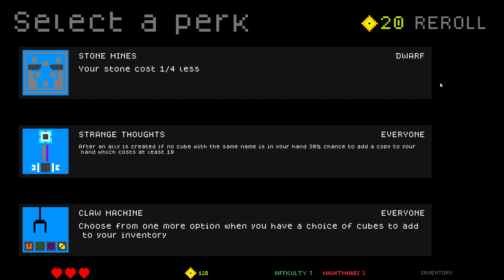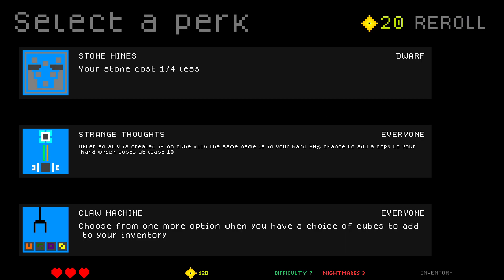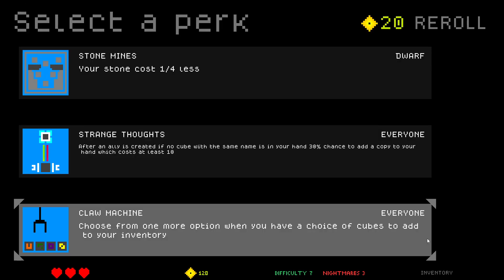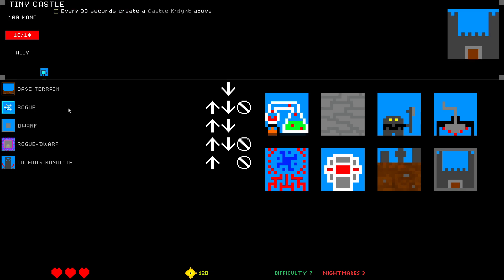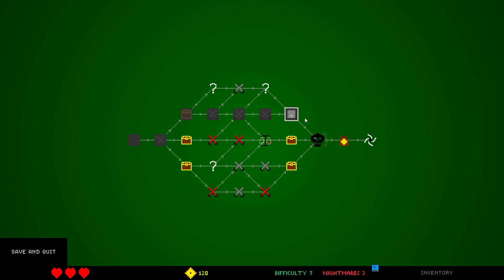Makes bullets. It's weird. Stone costs one quarter less — but why is that good? Claw Machine: choose from one more option when you have a choice of cubes to add to your inventory. Which costs at least 10. Cost 15. Is that even good to add? Oh, it's gonna add other cubes. I think I'm just gonna take Claw Machine.